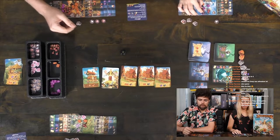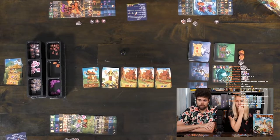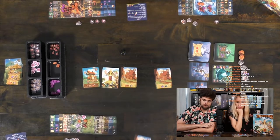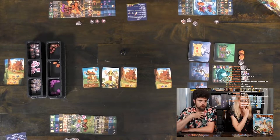Too bad we can't attack multiples — only one and done. What do you want? I'm going to take that one — a silver chest for him and he gets two food. Attacking is over, and now we're going to recruit creatures in turn order. I'll start since I have a lot of resources to spend — this is going to be a happy turn for me.